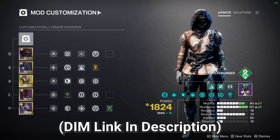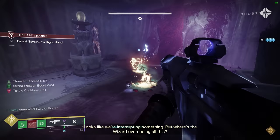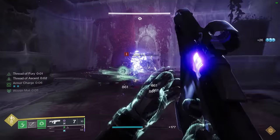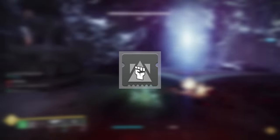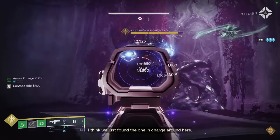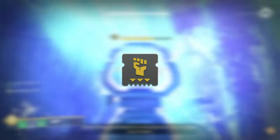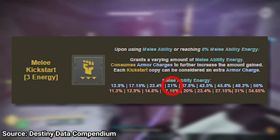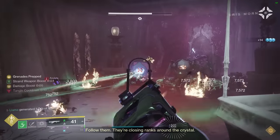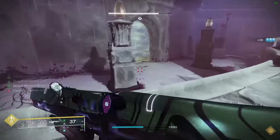Moving on to the mods, you can pause or take a screenshot to copy the layout shown on screen, but I want to briefly touch on some of the choices. Hands-On is a given since we're going to be getting a lot of melee kills, plus Harmonic Siphon pairs really nicely with Quicksilver Storm. You're obviously going to run Heavy-Handed to generate orbs from melee kills, then Focusing Strike for class ability energy on melee hit — which also triggers on grapple melee usage, since grapple melees count as both a grenade and melee ability. Then we have Melee Kickstart, which with one copy and three armor charges grants 31% of our melee back, meaning if we have three armor charges before we throw Threaded Spike, we only need to hit three enemies to fully recharge it.